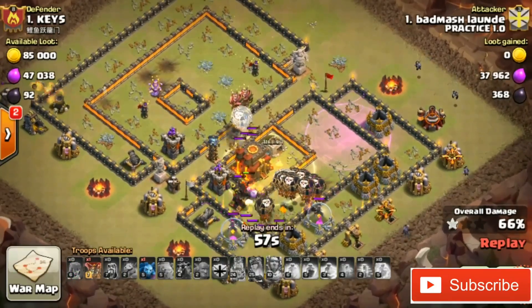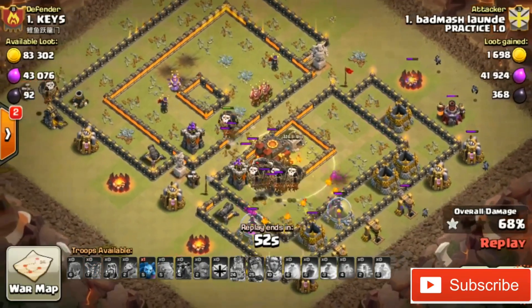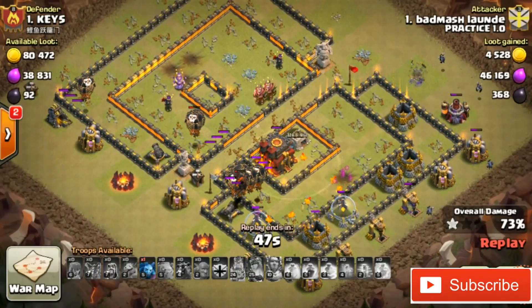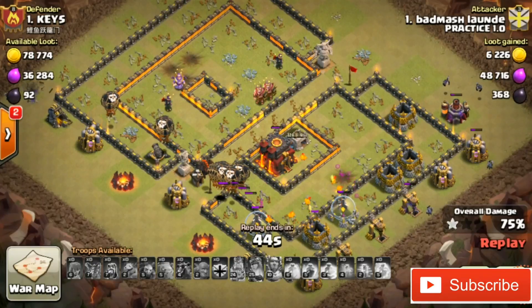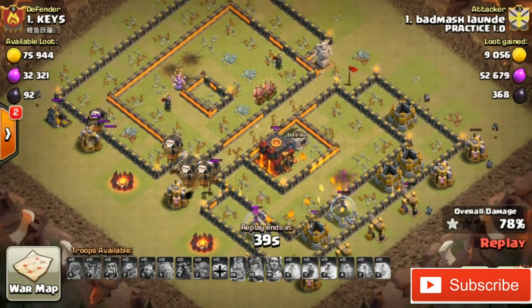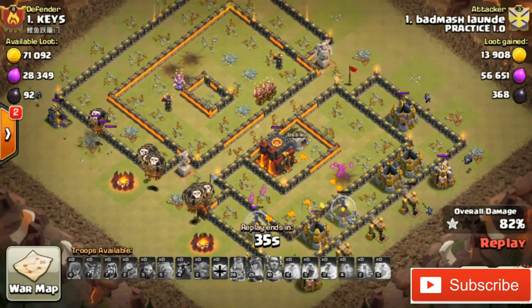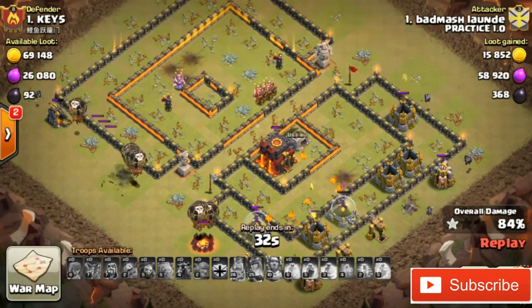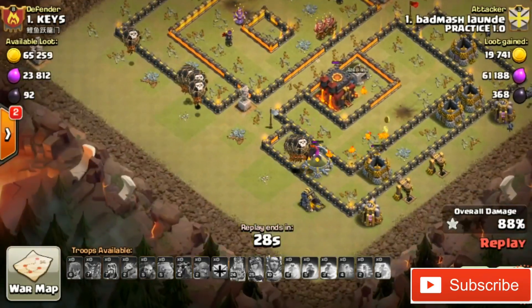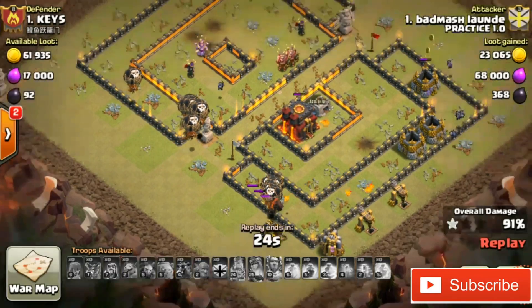The minions go in for their work — clearing the defenses around the base to bring a complete three-star. Another cannon falls and all the defenses are taken. Now the balloons along with the lava hound have to do some great work to take down the town hall, gold storage, gold mines, and collectors. The dark elixir drills are over there as you can see — this is a pretty nice war base.